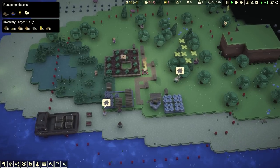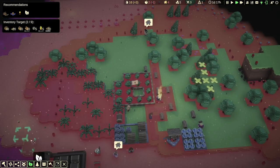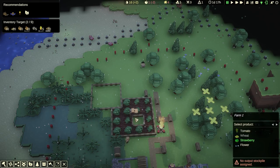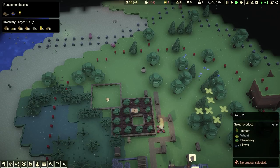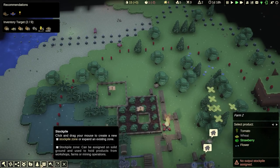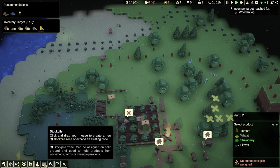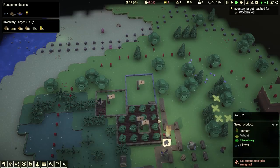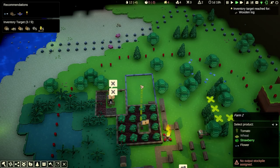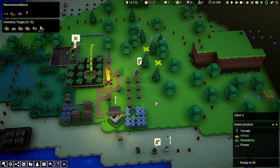It's rainy. We can speed up time so they will do this faster. Let's drop down a stockpile for farm stuff. Something like this and we can farm here. Oh my god, I put down a farm instead of a stockpile — I'm smart. Well, screw it. Let's put a farm in there as well. That's a perfect farm. Let's do a stockpile this time. Let's connect this farm to this stockpile, this farm to this stockpile, and this small farm to this stockpile.